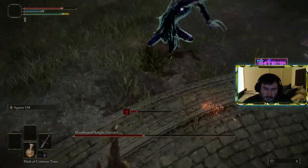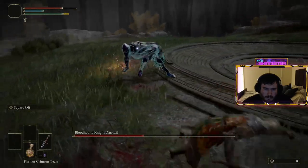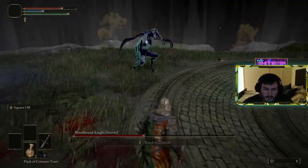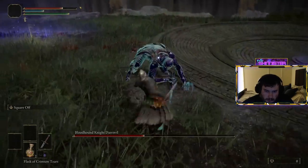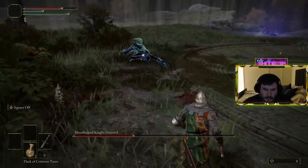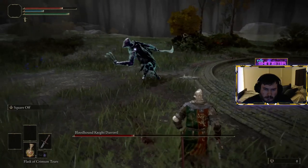A couple of things to note: placement is crucial for this strategy. Standing in the middle of the ring will throw our distance off, so it's best to take this fight right on the fringe of the center ring, constantly using it as a guide to keep us circling. Getting too close to the outer barrier can be dangerous as well, because the last thing we want is to get hung up on the outer wall when the Bloodhound Knight Dariwill closes the gap — he is relentless when landing blows.